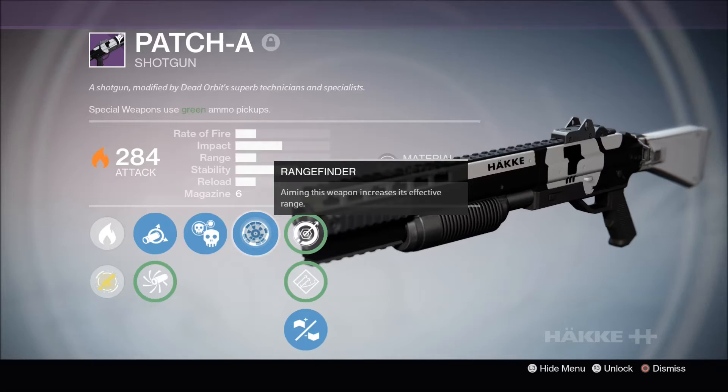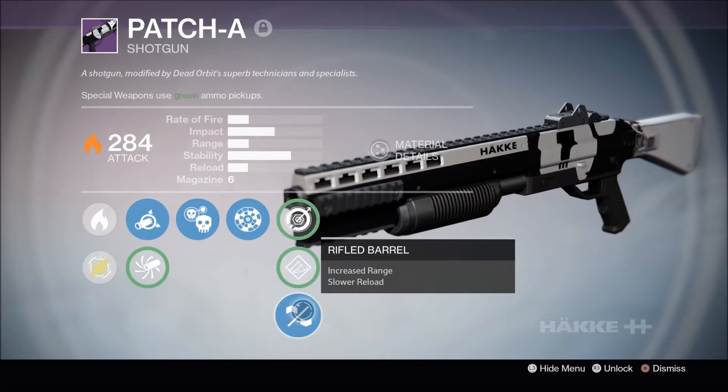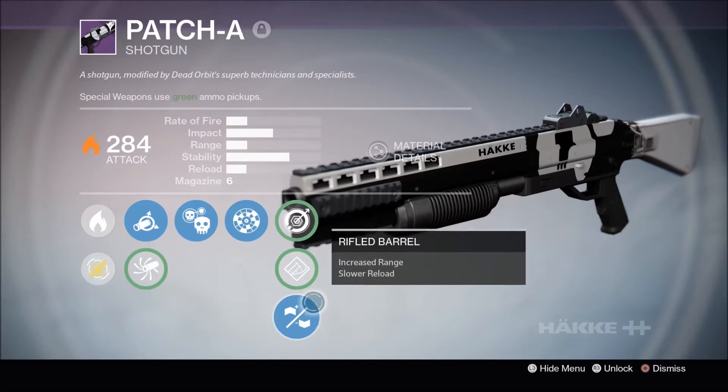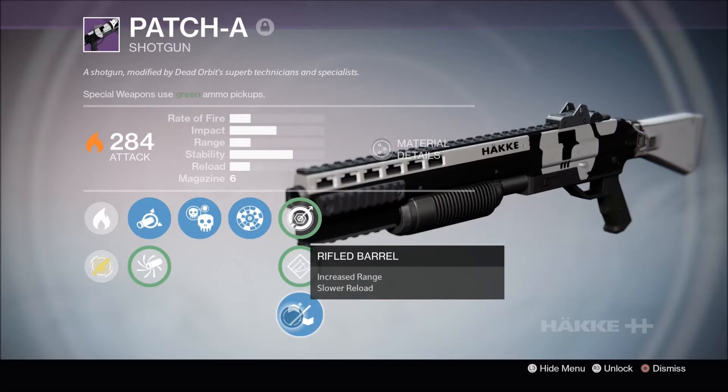After that is Rangefinder, which is a shotgun perk that I'm sure needs no introduction. Lastly we have the final column offering Hand-Loaded and Rifled Barrel. Considering this weapon already has abysmal reload and the awesome range increase of Rifled Barrel, I decided to go with that perk.